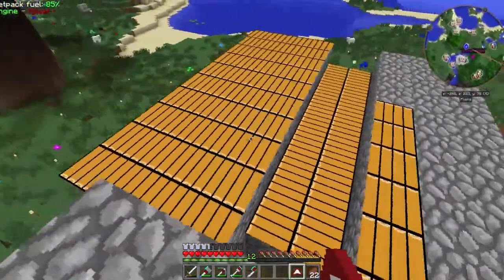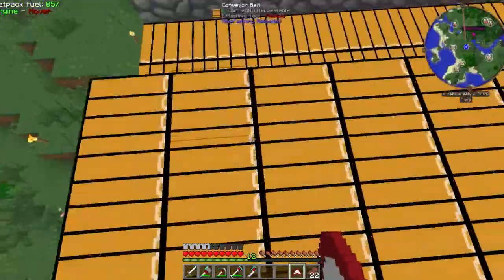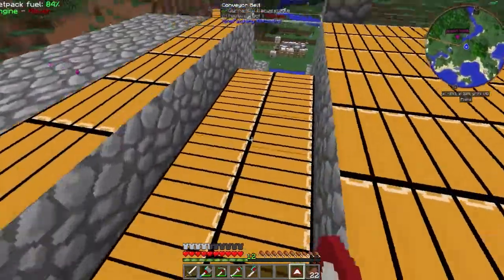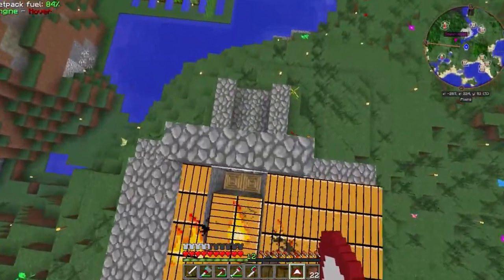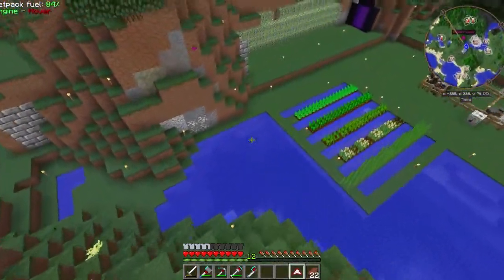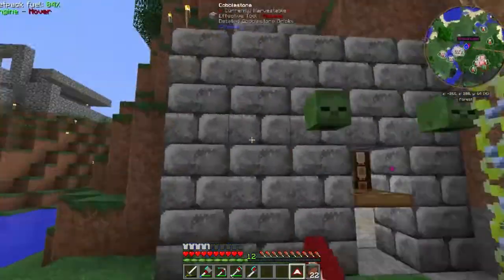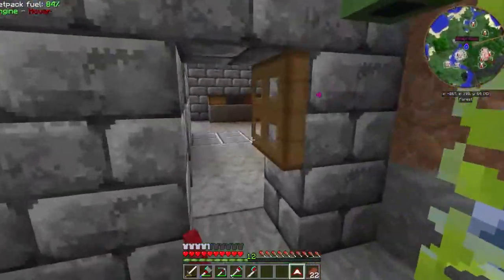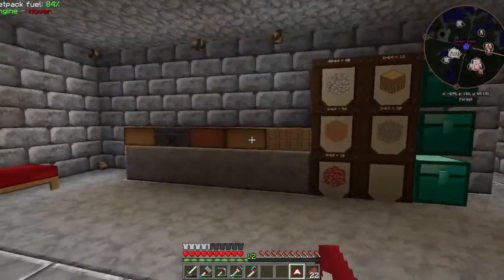I wanted to give you guys an update on the spawner. This is how conveyor belts look. The blaze would spawn, fall down here, and then go straight into those little spikes, getting down to half a heart or one heart, and then you just punch them to death. If I could put a syphon or make another sword with looting on it, I could loot more blaze rods and stuff.